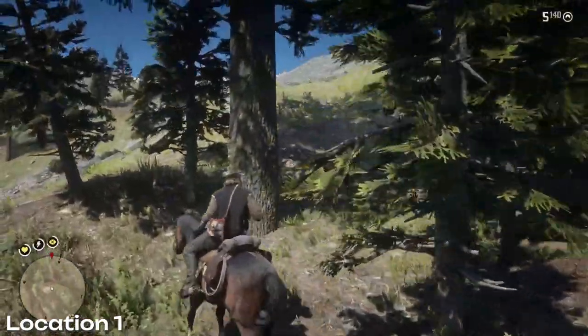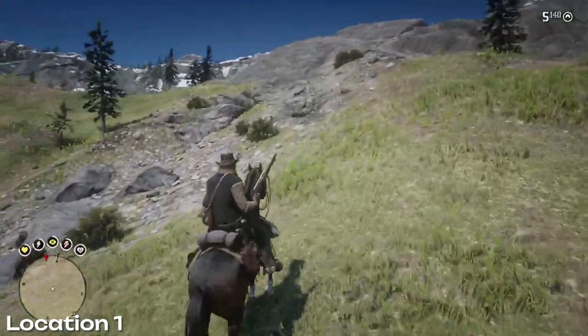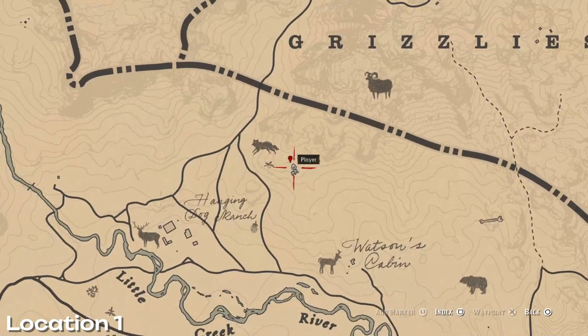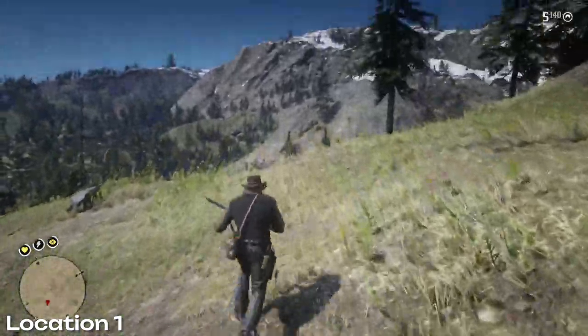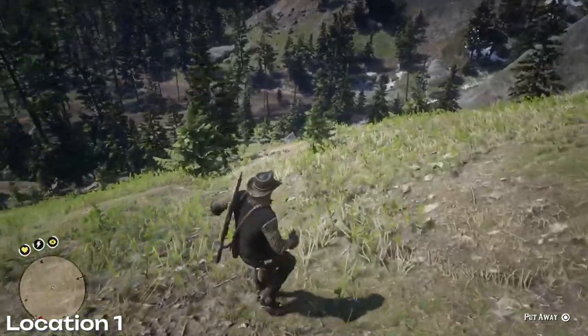As you can see here I'm now riding towards the vantage point. As you get close to it, dismount from your horse and leave it well back. The wolves are actually sleeping in a wooded area near the path here. Carry on making your way to the top of the vantage point like I'm doing. Then start moving slower down the hill.